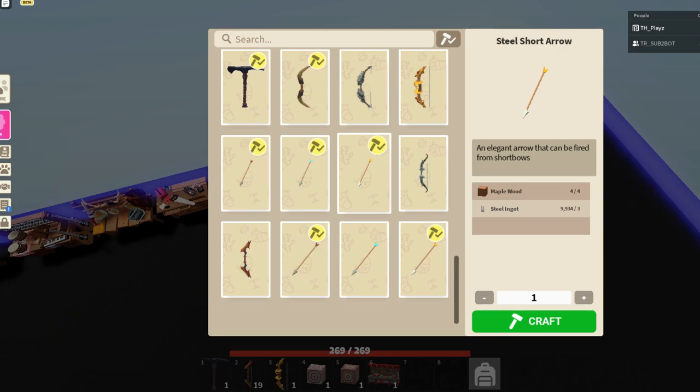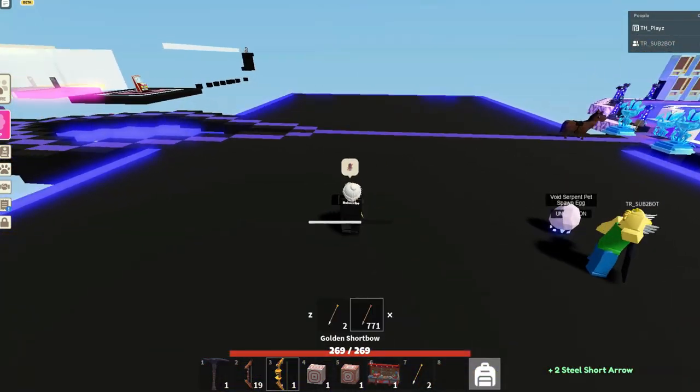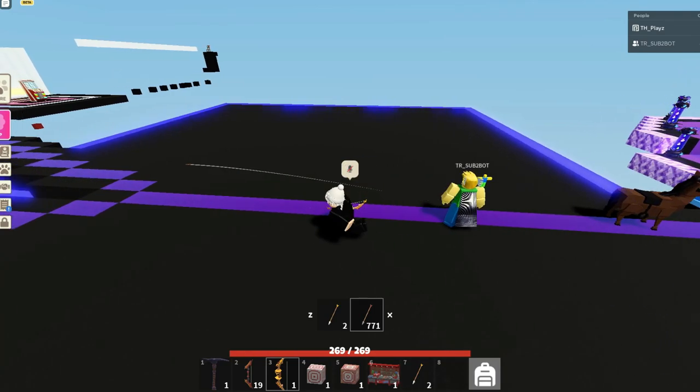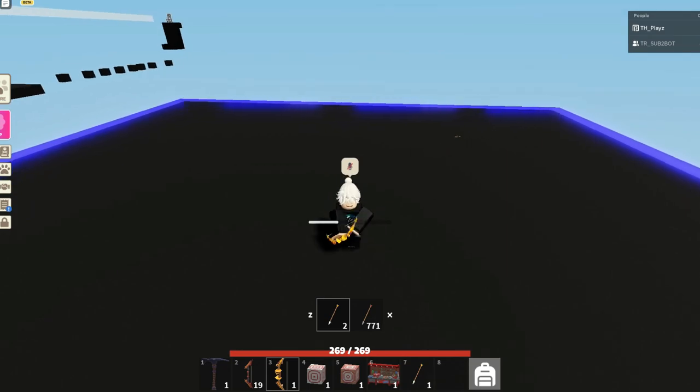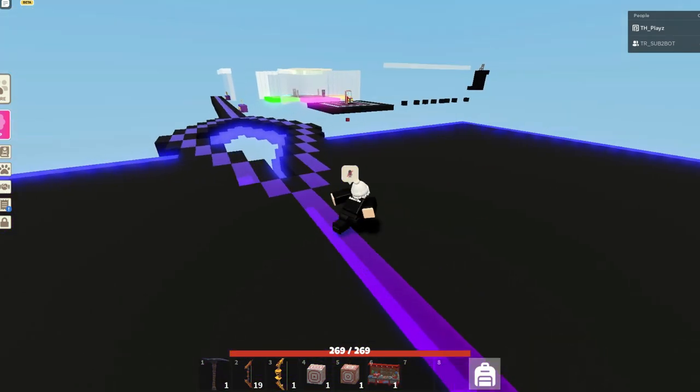The recipe is four maple and three steel, and if you craft one you will get one back. You can use these to shoot things. It looks like it's using my other one better, but I can switch over and use this one — and now I'm out.